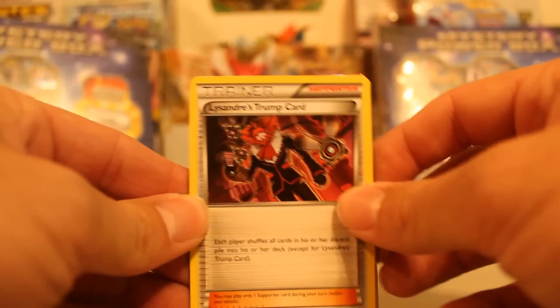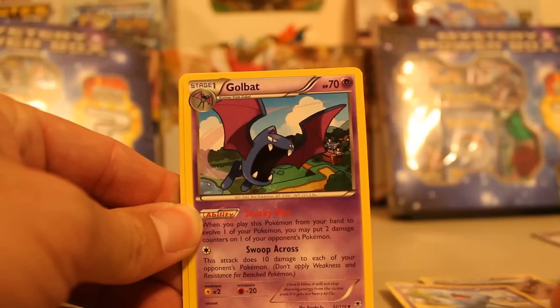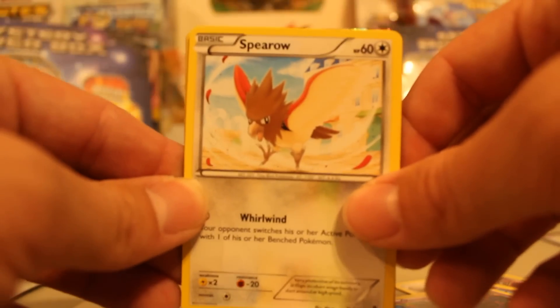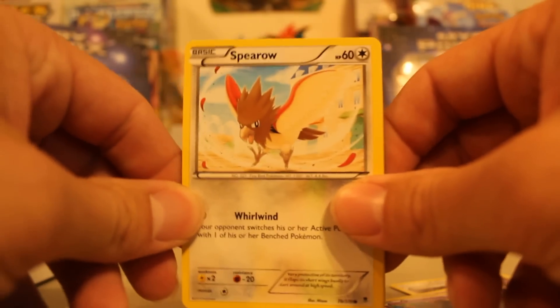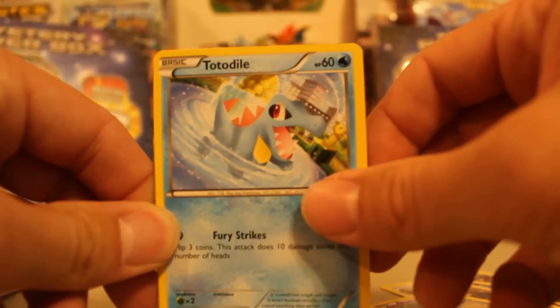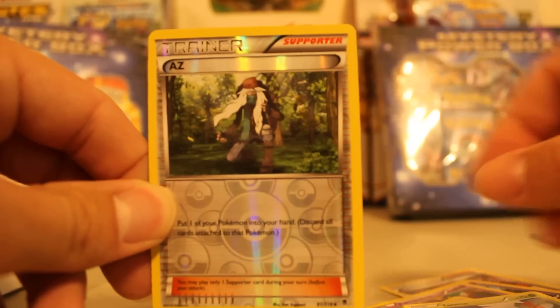Here we go! First off we have a Lysandre's Trump Card, a Wobbuffet, a Golbat, a Pumpkaboo, a Spiritomb. Let me switch myself around here so you guys can see this. We got a Spiritomb, a Goldeen, a Totodile, a Yanma, and our reverse holo is AZ.